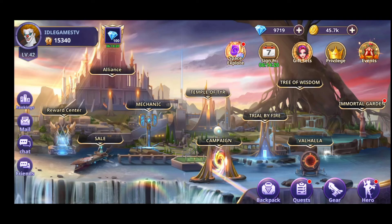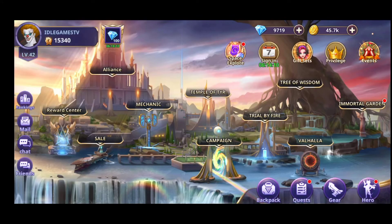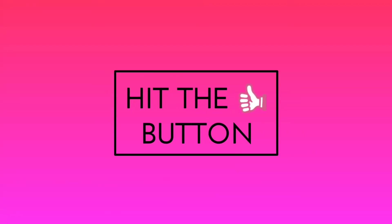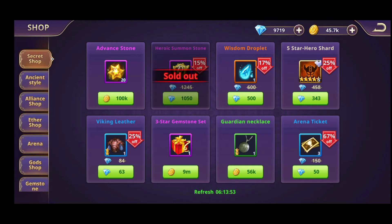With those gems, please do not make the bad mistake of summoning directly — so don't consume 2,200 gems — because you want to buy the heroic summoning stones from the store instead. Every day you can buy up to 5 stones with 1,050 gems. Definitely this is the best tip I can offer as a newbie guide: buy heroic summons with the gems; don't do the direct summons.